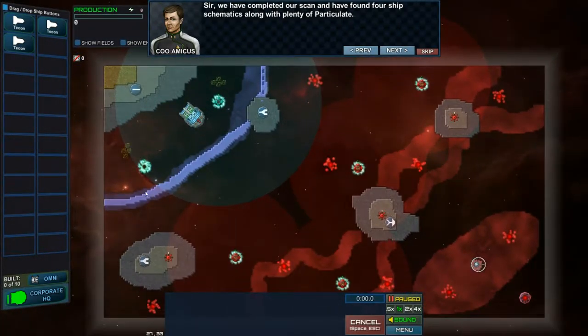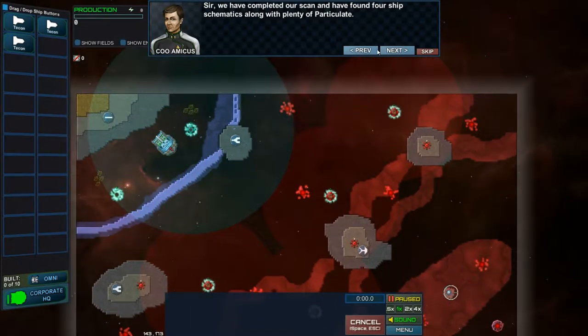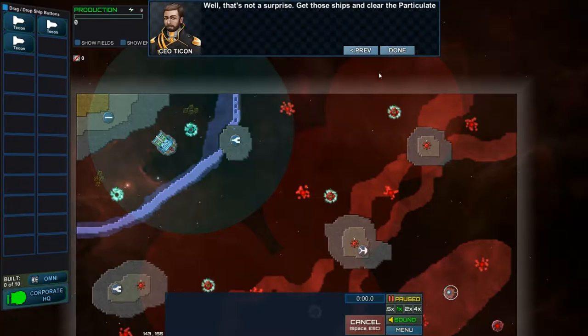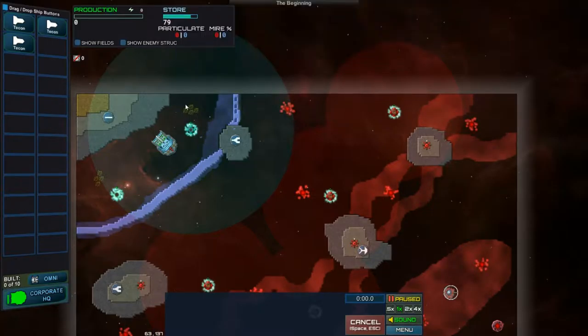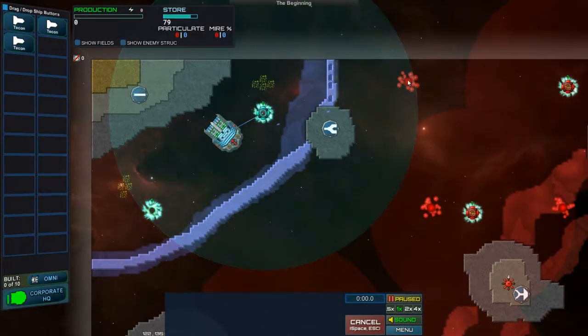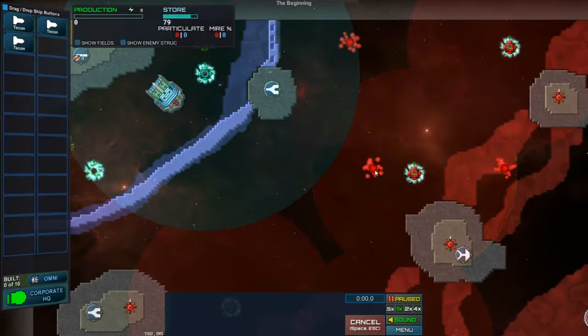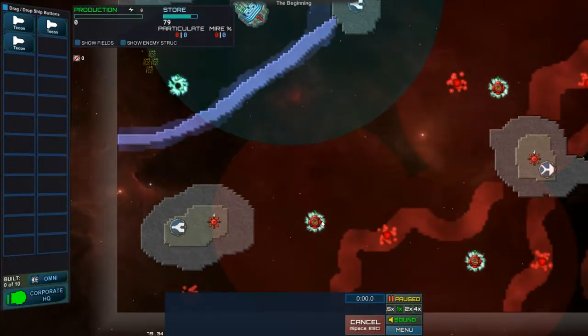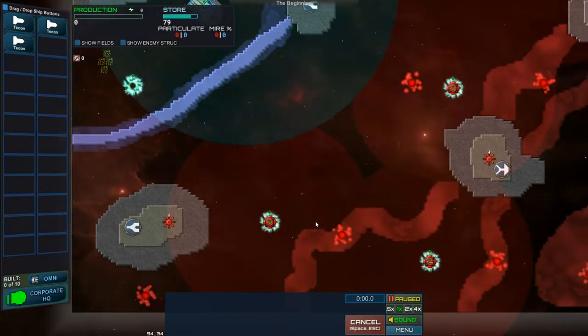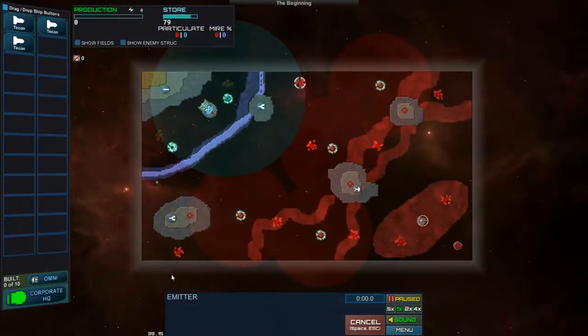Alright, get those ships, clear the particulate. So let's see here — that's gonna be a problem early on, these two emitters. That'll be annoying. This will be my first objective: to clear that out. I don't know what all that ship entails, but I for sure want to address those.